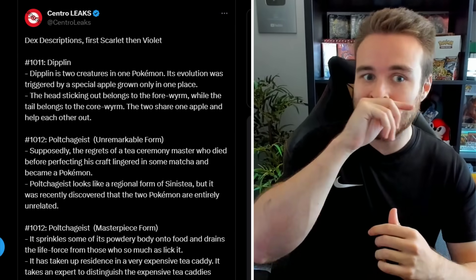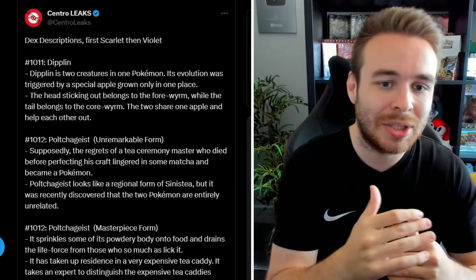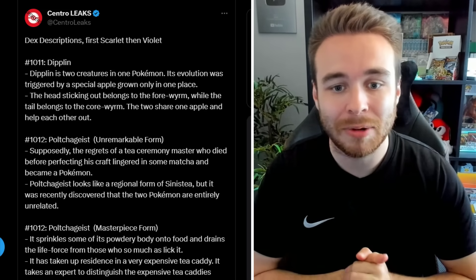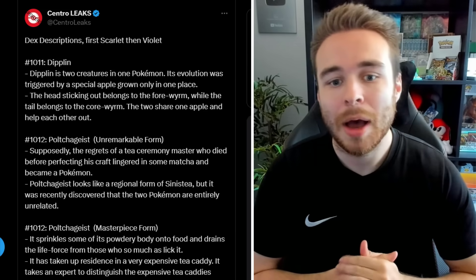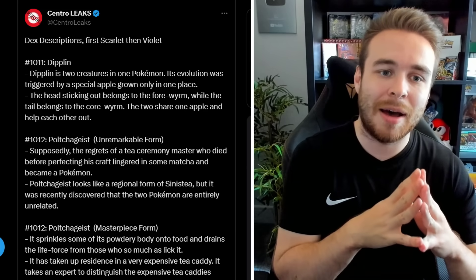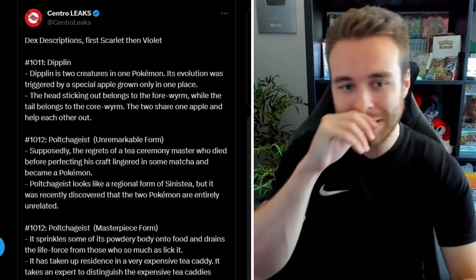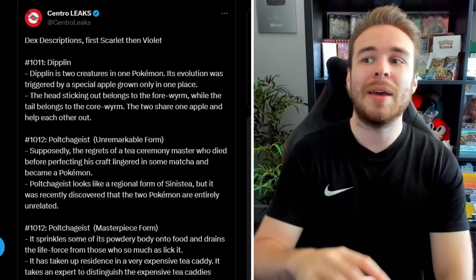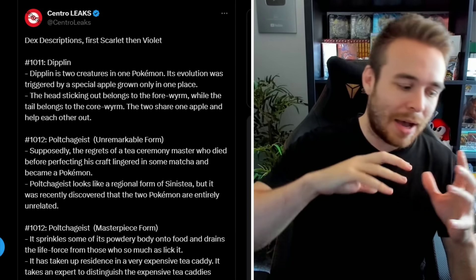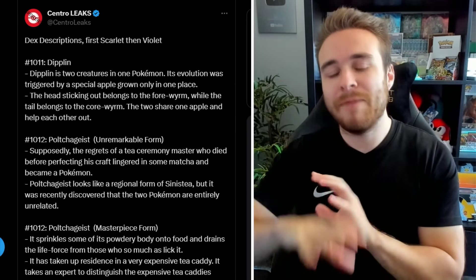Next up, I wanted to go over the Dex entries for these Pokémon. Dipplin's Dex entry states it is two creatures in one Pokémon — its evolution was triggered by a special apple grown only in one place. The Foreworm's head sticks out while the tail belongs to the Coreworm, and the two share one apple. I still feel like Dipplin is going to evolve again in the Indigo Disc — similar to the Galarian Slowpoke situation, with one evolution per DLC. It doesn't look like a final stage either; it very much gives vibes of a middle stage.